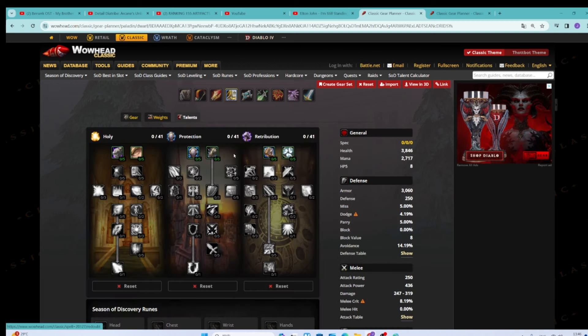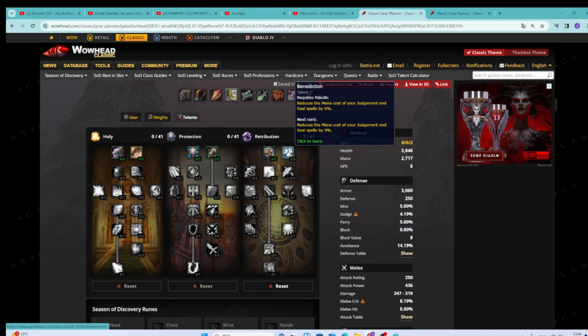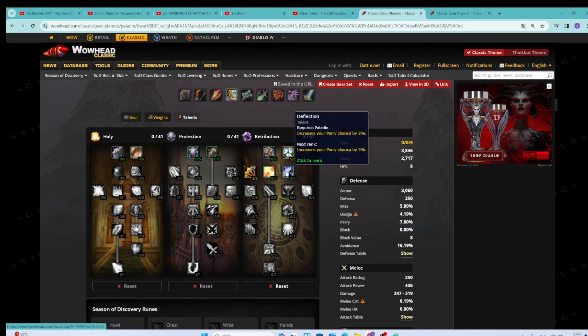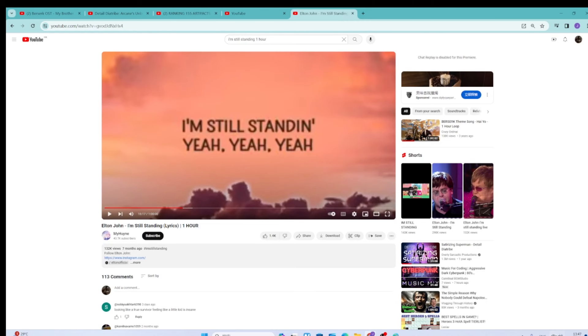What do talents look like at level 40? Well, you've only got 10 extra talent points to play with. You're probably just reducing the cooldown on Judgment to eight seconds. Putting the ten talent points anyplace else just isn't worth it. So you take Holy Shock, get Improved Judgment, and just call it good. That's basically all you have to play with right now. Of course the runes are the same as we've been talking about. This video is getting quite long so I'll end it here. Deus Vult boys.